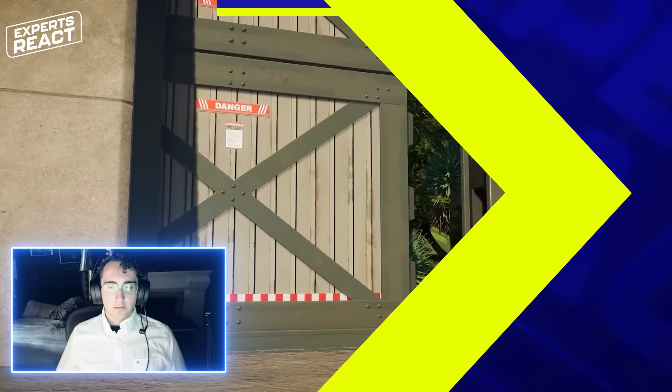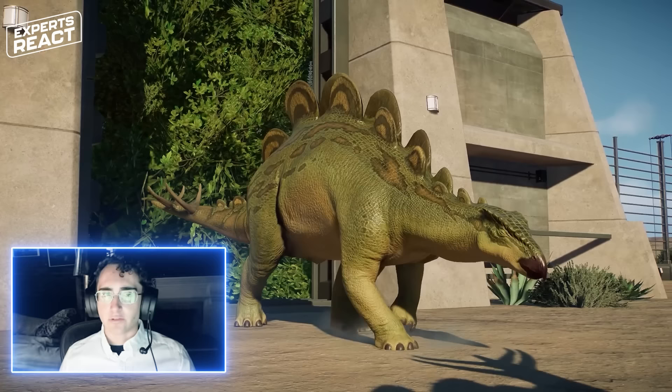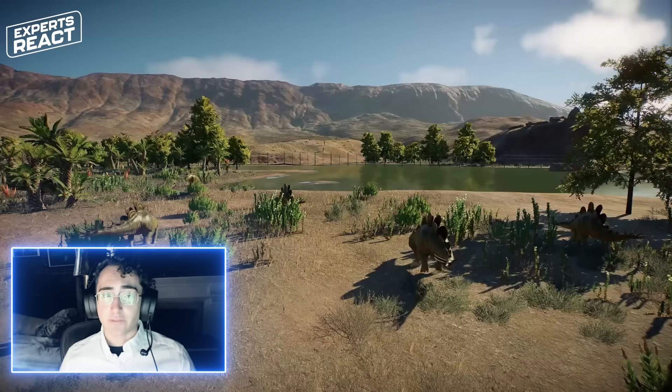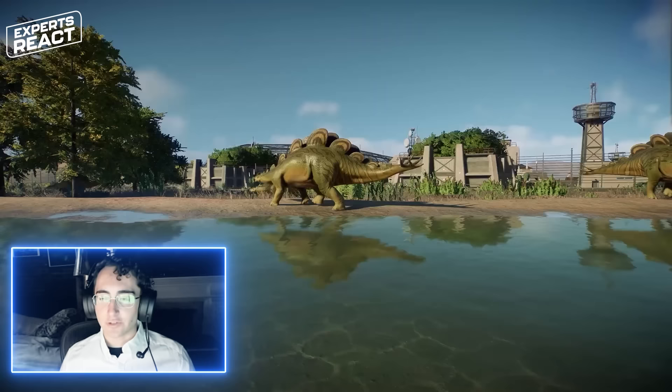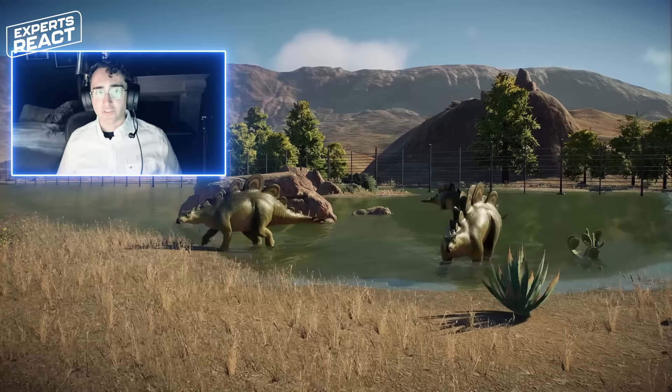So Wuerhosaurus is a Chinese relative of Stegosaurus, mostly known for having these kind of low blunted plates all along its back. Stegosaurus in general were very common throughout the age of dinosaurs — they're one of the earliest groups of dinosaurs that start showing very prominent defensive adaptations. These being the spikes at the end of their tails, which we call a thagomizer — actually named for a cartoon from the comic strip The Far Side by Gary Larson.